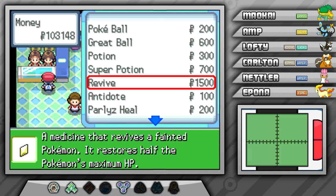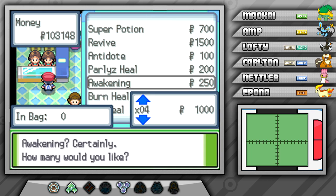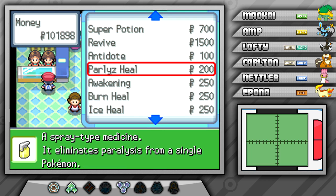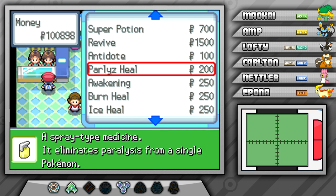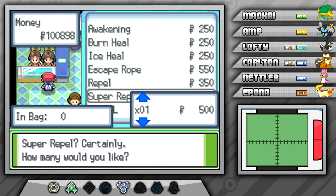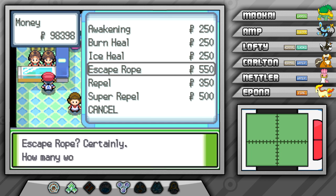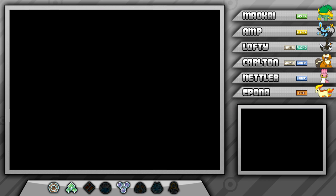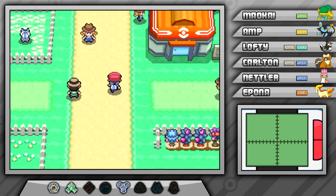Instead, let's head inside the store and buy a few things. I'm not really looking for anything particular, but I'll buy a few Awakenings, maybe some Paralyze Heals too, because I do tend to get inflicted with status ailments a lot while battling, so these will probably come in handy. I'll also pick up some Super Repels — I don't use Repels too much, but maybe I'll start using them more since I'm not battling as much. Escape Ropes probably won't ever come in handy, but we have the money for it, so whatever. That was kind of a random and sporadic store trip, but I really didn't even plan to do that.